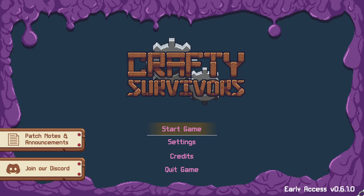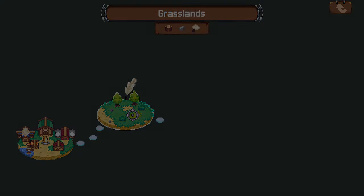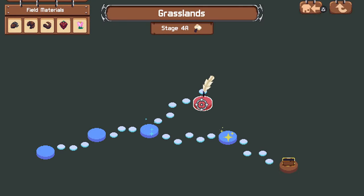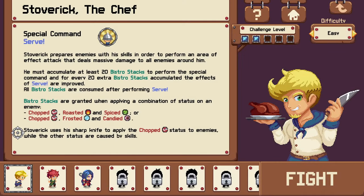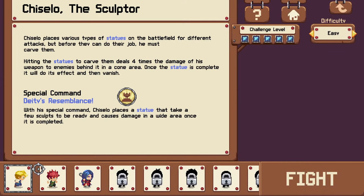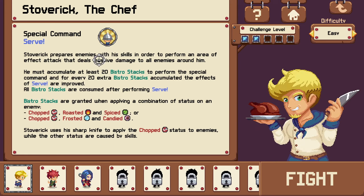What's up boys! Today I'm checking out the 0.6 update for Crafty Survivors. This game has some very unique and interesting classes available. So let's go to this area I've recently unlocked up here, and you can see the classes. There's a chef, a sculptor, and a seamstress, and they have very unique abilities. So let's try out the chef here.